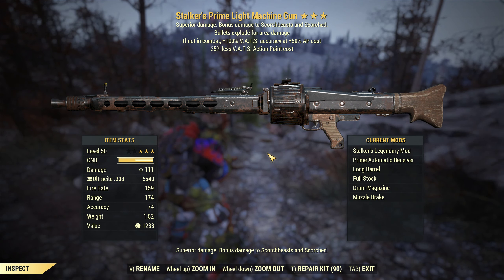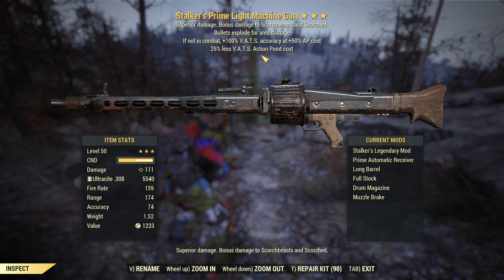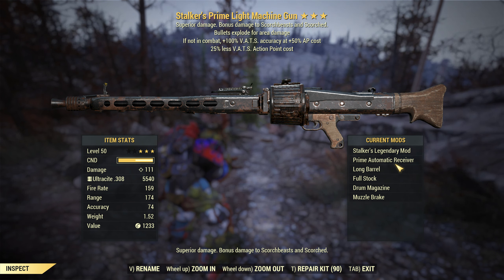Hello guys and girls, Foxy Raven TV here with another Fallout 76 video. Today we'll be checking out the Stalker's Prime Light Machine Gun. This one has bullet explosive for area damage and it's a Stalker weapon, so it has 100% VATS accuracy at 50% AP cost if not in combat. This weapon only has the prime automatic receiver.